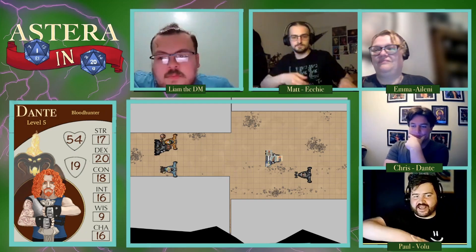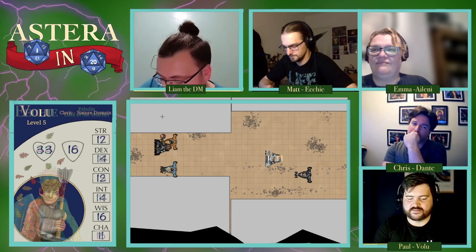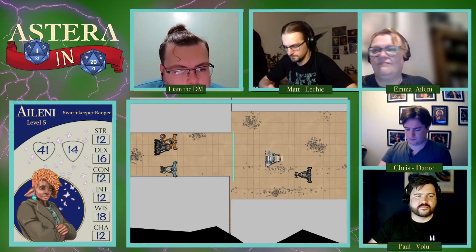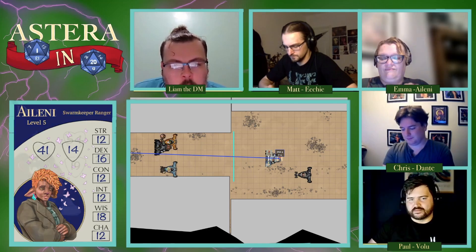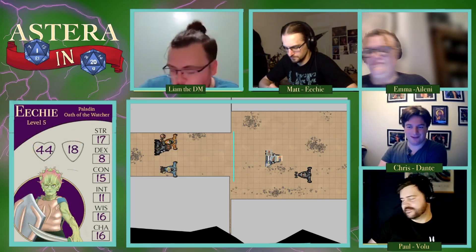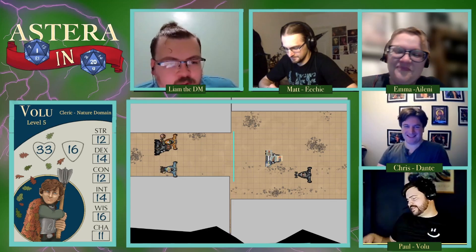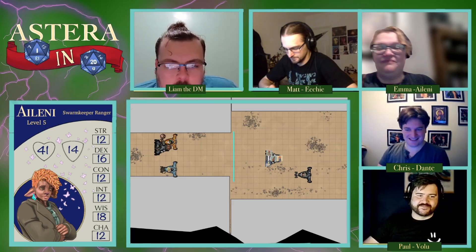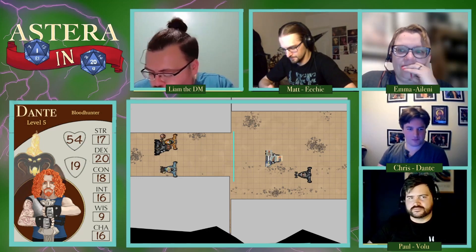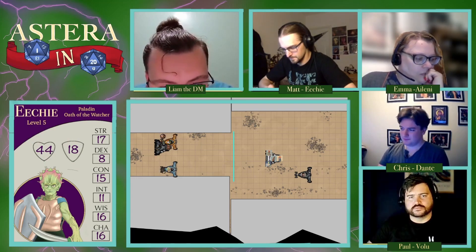The DM acknowledges the Wind Wall is a great move and awards Volu inspiration. The group notes it will break the cap race ability currently held. Two of Dawn's ballista guy decides not to take a wild disadvantage shot. The Wayfinder tries to pull away — 150 feet forward is called, but the DM asks how far before they hit the wall. The answer is 50 feet — one movement forward — and as they hit the wall, they explode.